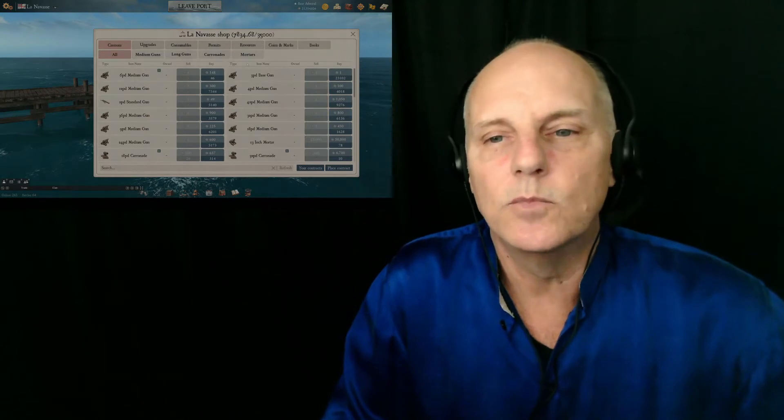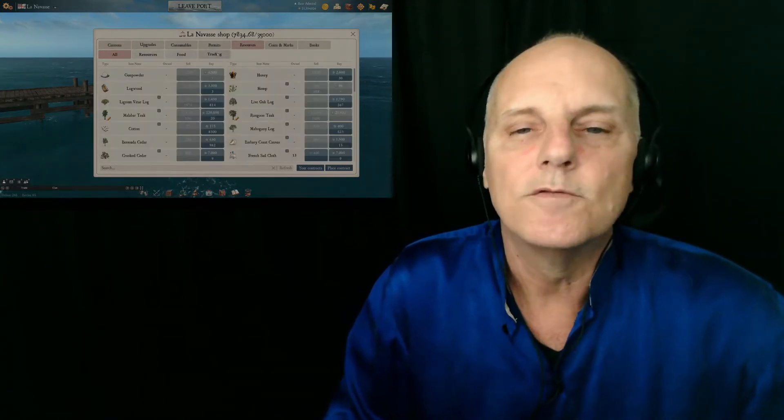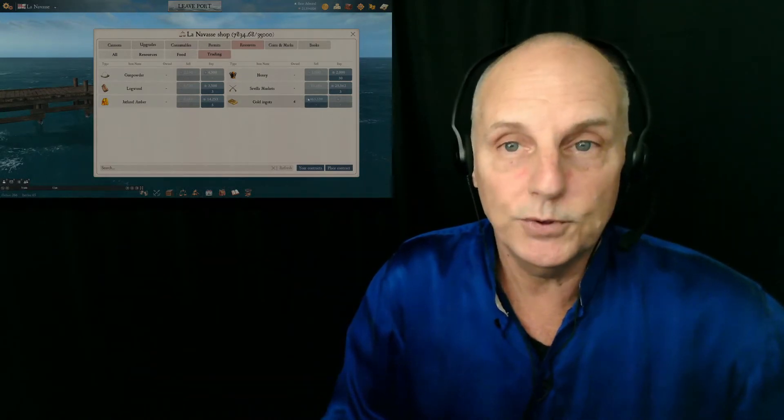In a previous video, we looted a shipwreck and obtained four gold ingots, which are valuable trade goods. I have the ingots here in Llanivas and when I look at the market here in Llanivas, I see that I can sell them for 463,000 rials each, which is a pretty good price.